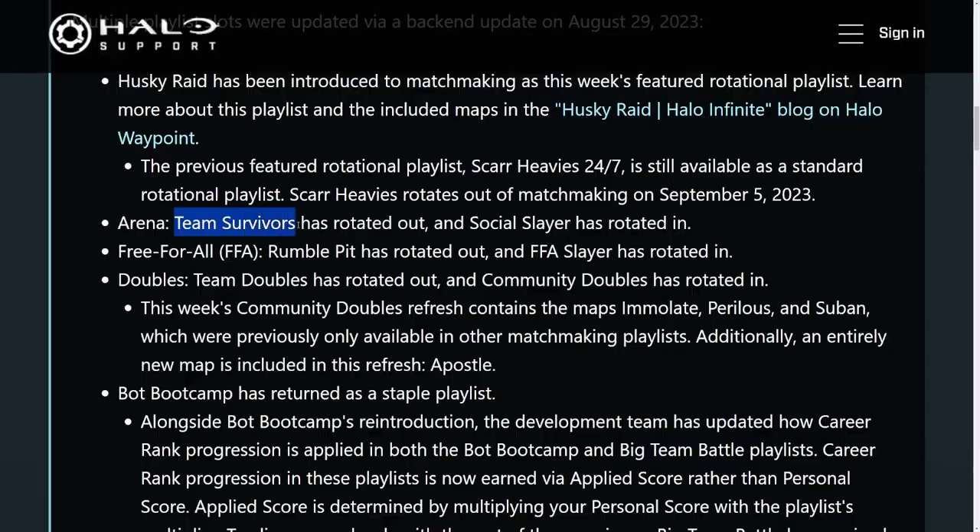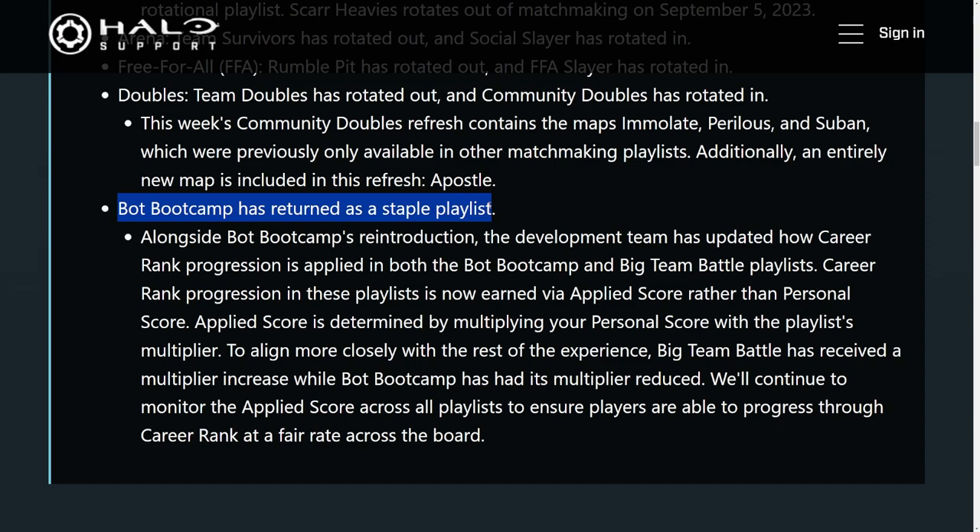We also saw major changes come to career rank, and bot boot camp returns as a staple playlist. Team Survivors rotated out for Social Slayer, Rumble Pit rotated out for Free-for-All Slayer, Team Doubles rotated out for Community Doubles, and a brand new map called Apostle was added. Bot boot camp was previously removed because players were abusing it to rank up in career rank faster. They reworked the XP gains — career rank progression in bot boot camp and big team battle now uses applied score, determined by multiplying personal score with the playlist multiplier, making XP gains more fair.